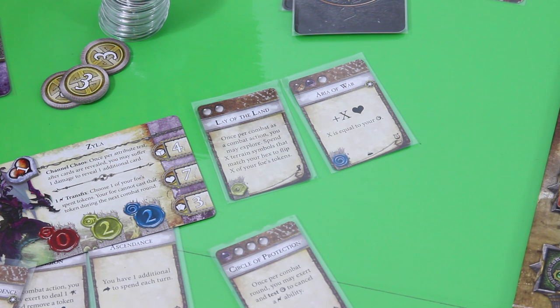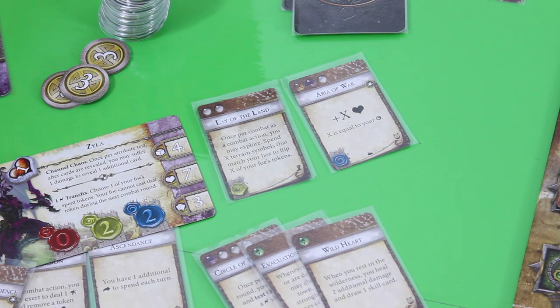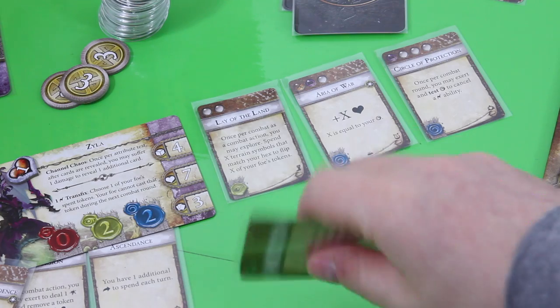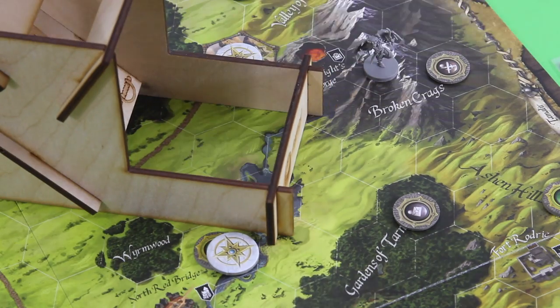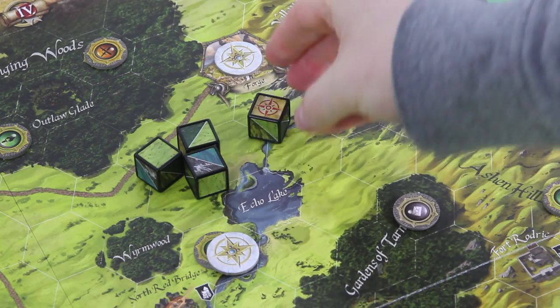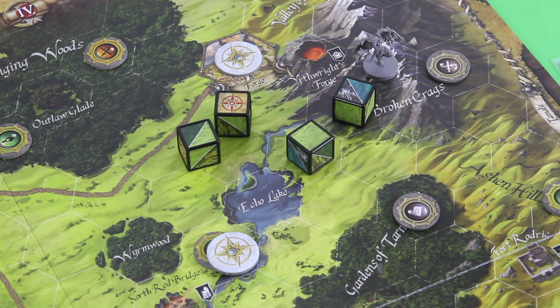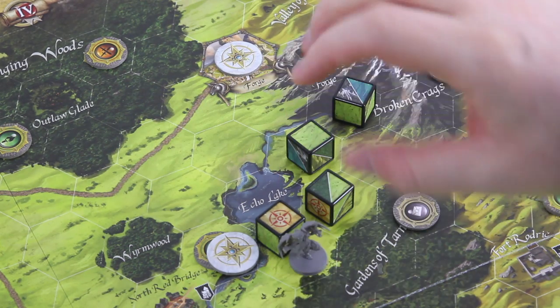So what do we have here? Circle of protection - once per combat round you may test spirit to cancel a search ability. Nice. Evacuation protocol whenever you retreat. And wild heart when you rest. Those are all not really great. Circle of protection is the coolest one for now - I think I want to hold on to it, though I'm relatively sure I want to use it to exert. With the second action I want to move basically south to west. We need a mountain symbol here, whatever this one here - we could use this one and this one. Again we are moving adjacent to a web. This was her second action.